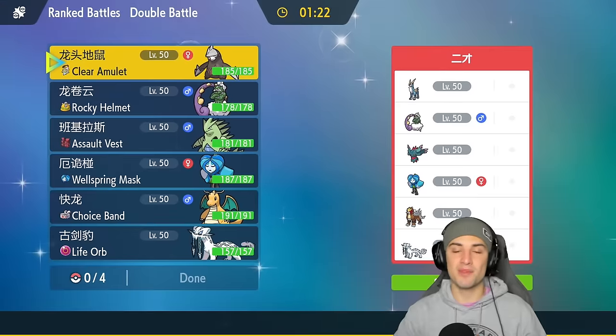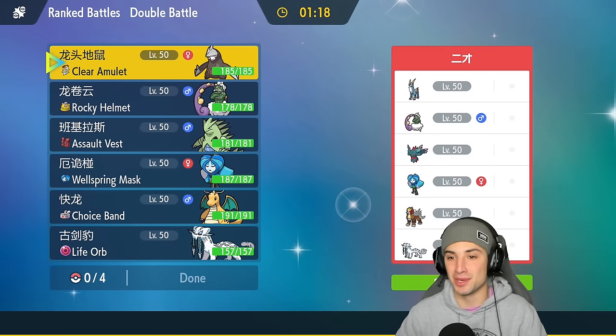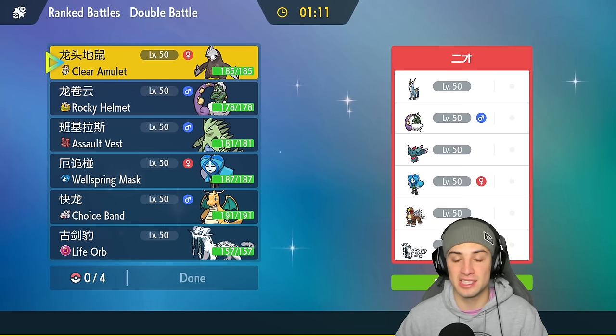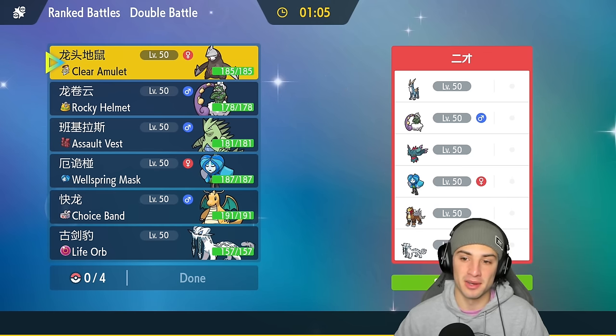Match two: going up against a Cobalion team. Cobalion has Justified as its ability, so they probably have a Beat Up user somewhere on the team to get Cobalion's attack to plus four. They also have weather control with Tornadus, so I might do the same thing as last matchup.